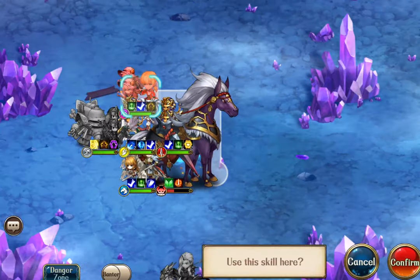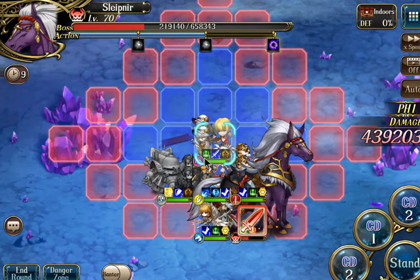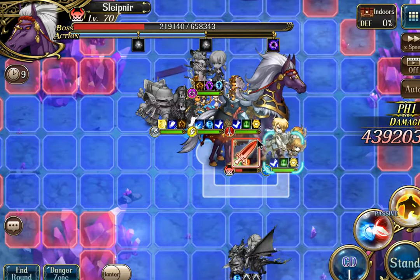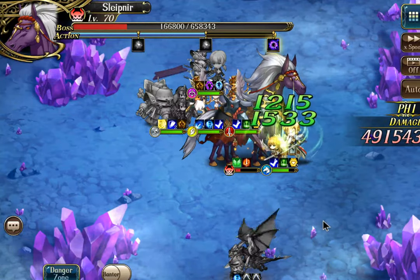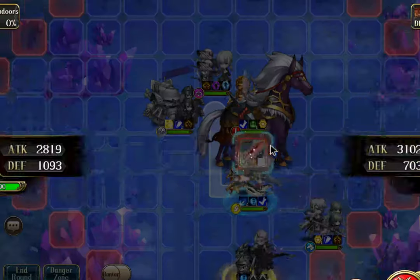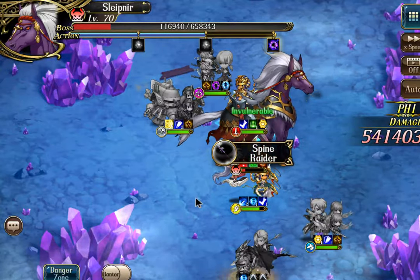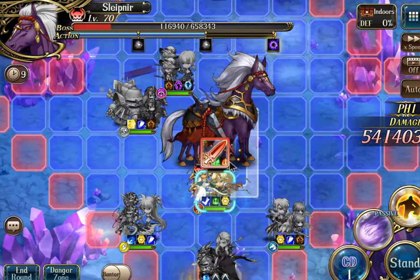I'm going to use Olivier to burn down cooldowns and apply damage reduction to my team — we can stay here because he's outside the two-square range. Leon can run around, get four squares of movement, attack into Slepnir, and retreat out of the way. Luna can get only three squares of movement, but that's okay — get her hit in, get out of range, and then Lanford can get four squares of movement as well.